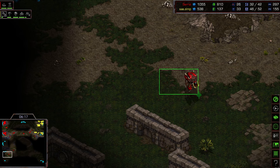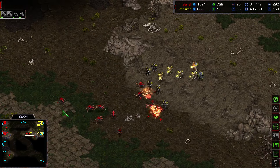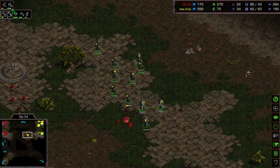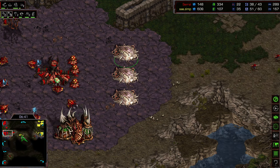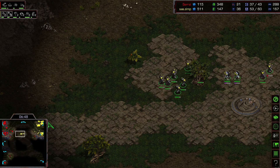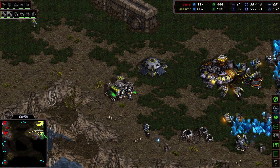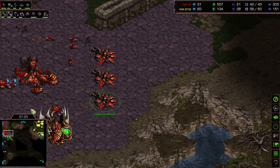You notice that Serral doesn't have his third expansion yet — just some overlords. Finally his drone is being sent out, so the third expansion is quite late. The marines are not moving yet, but Serral needs to be careful. Stim marines with medics are very strong against Zerglings. Six to seven mutalisks are getting produced. We also see a Sunken being produced — actually three Sunkens are getting produced for Serral, as he's expecting an attack. But I believe this was just a fake move out by the Terran, forcing Serral to invest into those Sunkens.